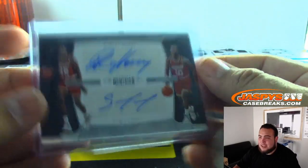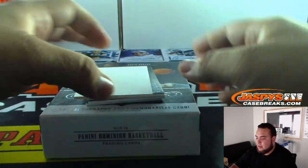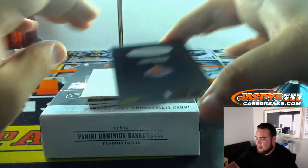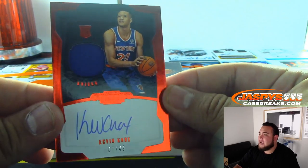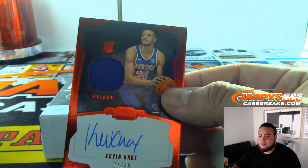Alright, so there you go — that's spot zero, going to Kenton. And we got Kevin Knox, 7 out of 49. Spot seven, that's going to Brad.